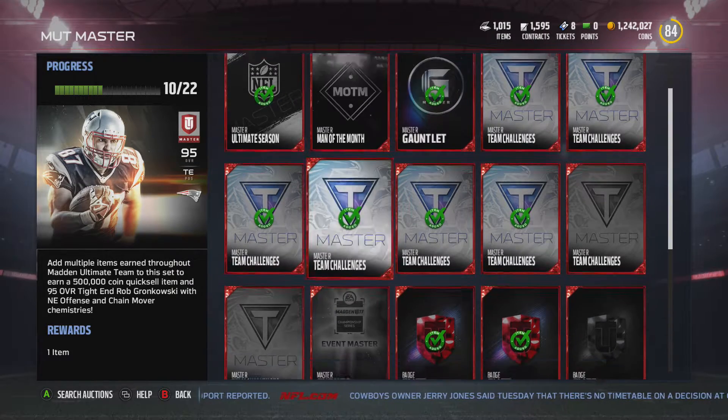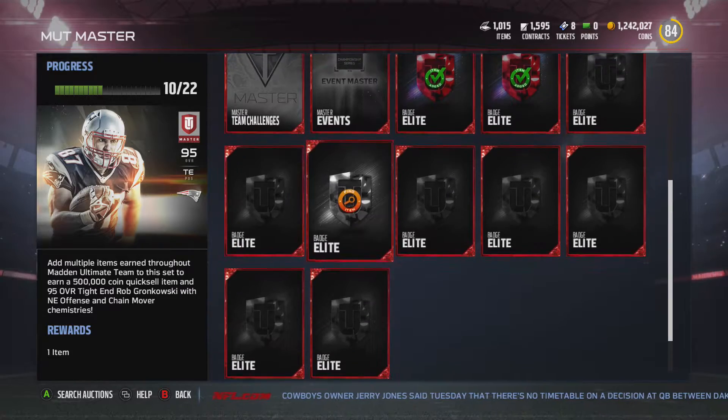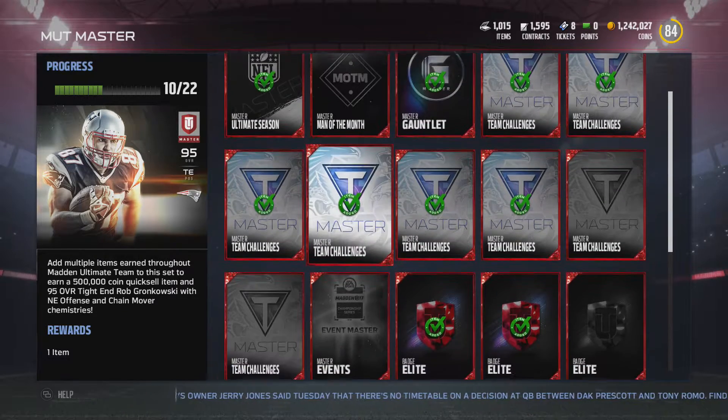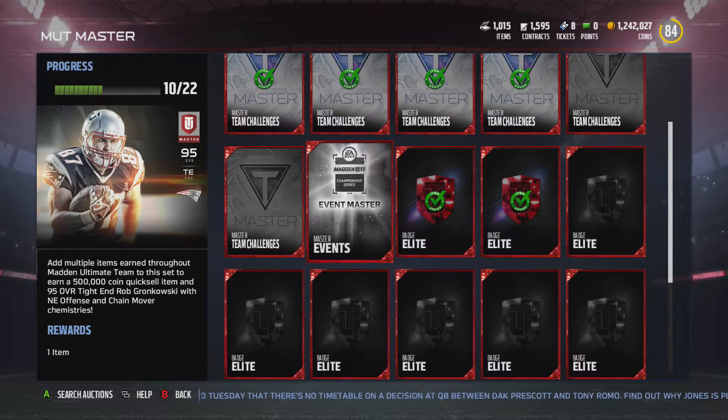You need the Man of the Month collectible. If that wasn't there, I would absolutely do this in a heartbeat. So let's say about 300k for all the Elite Badges, and then the minimum is probably like 400k for all the hero players — the silvers and bronzes you're losing to hero sets. That's 700k. And in total, you're getting 500k in Gronk, and Gronk goes for about 400k. If you sell that, everything you're getting from MUT Master total is about 900k of value — pretty much a million coins.